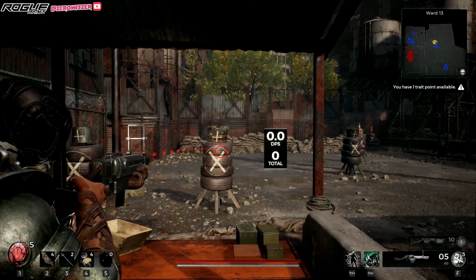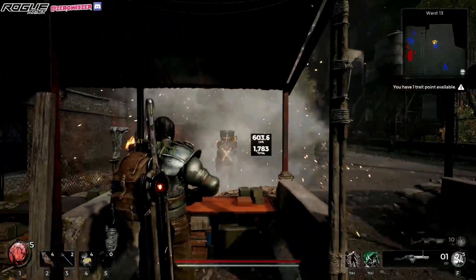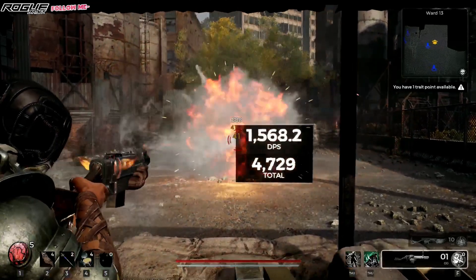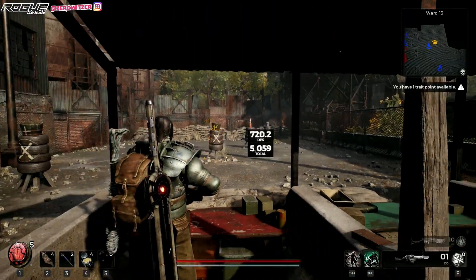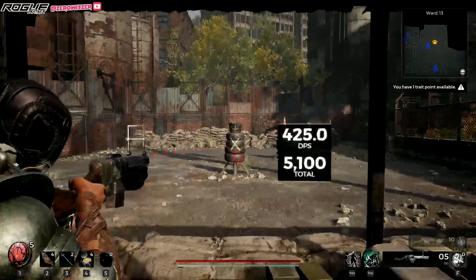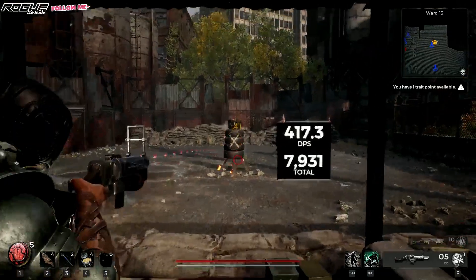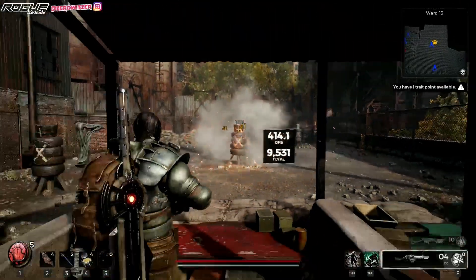So let's check out the DPS. This is what it's doing. And if we switch up to this — that's looking pretty beautiful, isn't it? And it charges pretty fast too. So let me reload and look at how much we're generating. In about maybe 5 ammo, on your 6th shot you already have a charge. There you go.